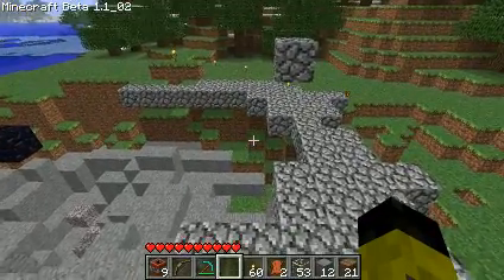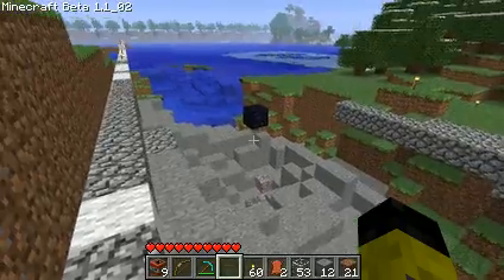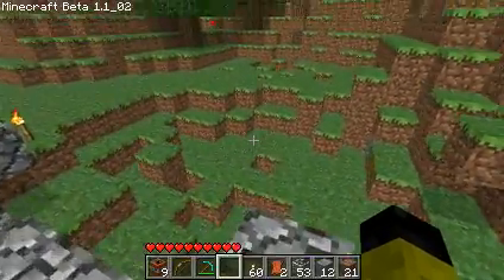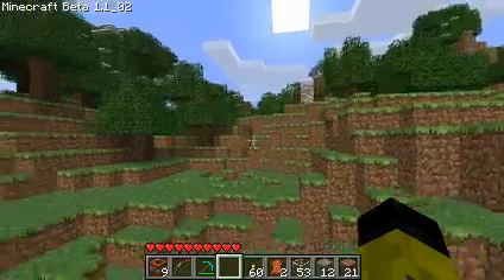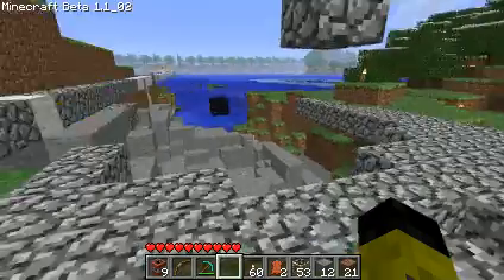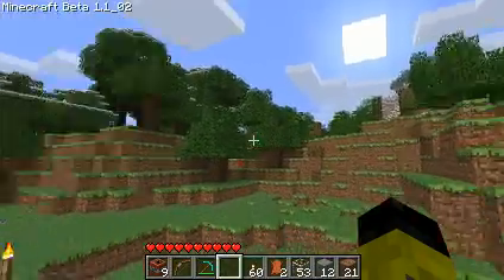So this is 200 meters, and we actually set up a target out here — a pumpkin head with a cobblestone body and torch arms — and we hit it dead on, exploded right in the pumpkin's face. You can also see that some of the ground back here and some of the trees have been blown up. We can actually shoot further than that, but usually the TNT explodes in midair and doesn't reach — except for that one, which blew off the tops of the trees.